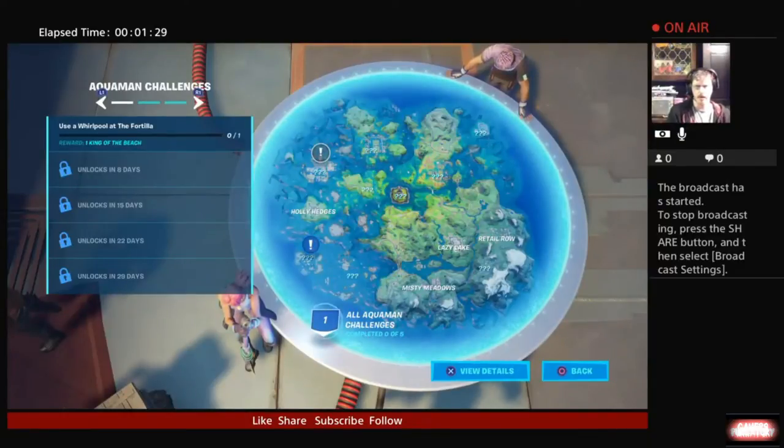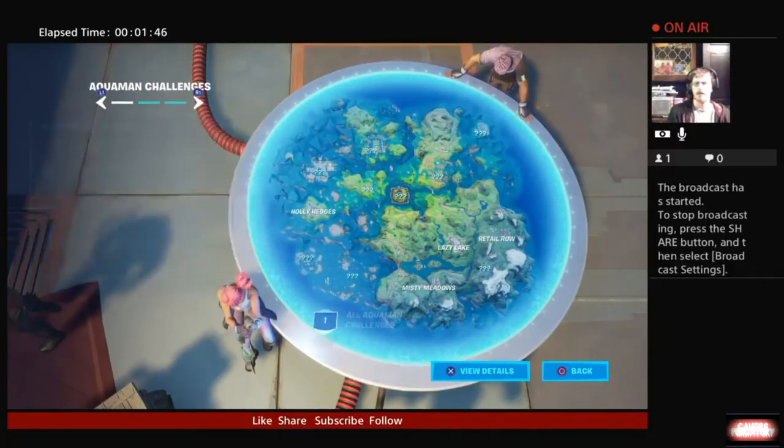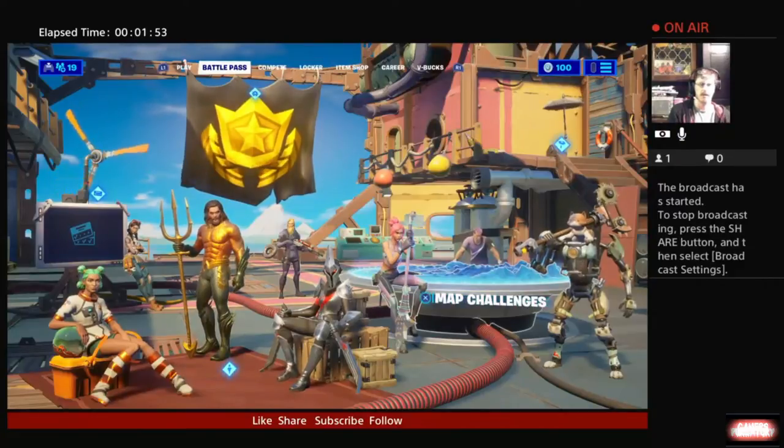The first Aquaman challenge for this week is going to be: use a whirlpool at the Fortilla, which I assume is probably taking the place of a different area. That's Aquaman's one challenge for this week — I imagine we'll get those weekly like we did with Deadpool last season.